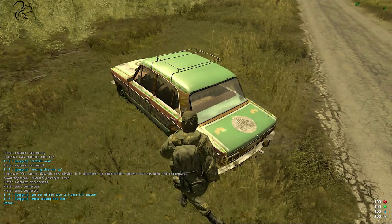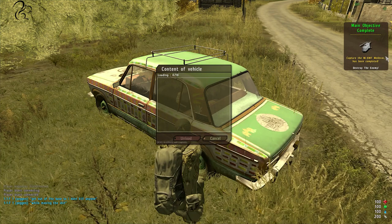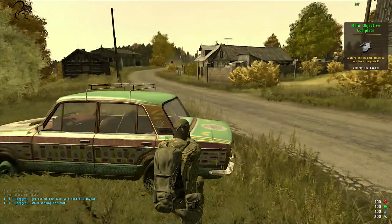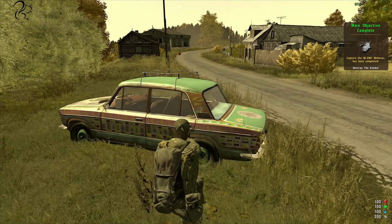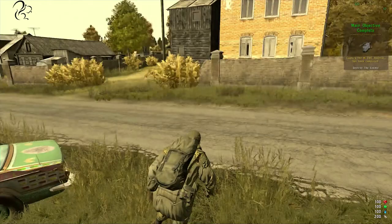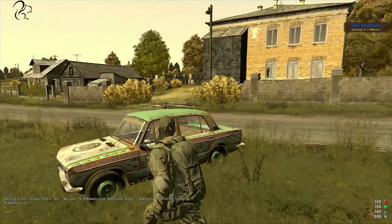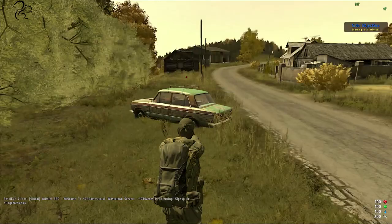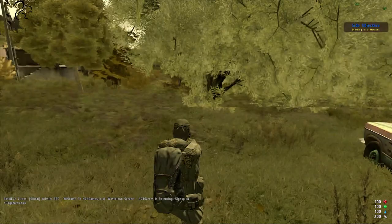Here's a vehicle. If you spin the mouse wheel, you'll get a menu with options like Gear and Get In As Driver. There's no weapons in there — shame. Now a mission's popped up: Capture a Helicopter. Every now and again a mission will come up — it could be to get a weapons cache, fight for explosives, or in this case, capture a helicopter. That mission's just been completed, so now the task is to go and destroy the enemy who've taken that helicopter.